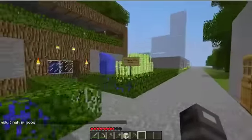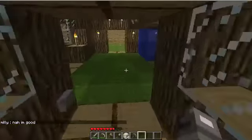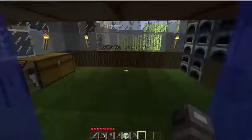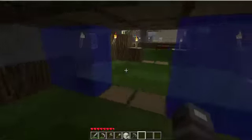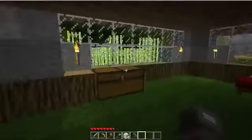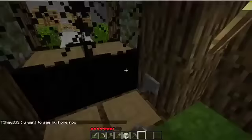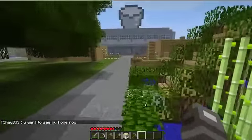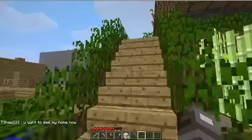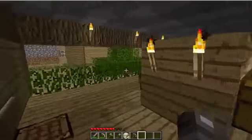This is my house right here. I'll show you around — press the button to enter. Inside there's my kitchen with a bunch of food, and my bedroom with a couple of chests. It's not that fancy, but it works.